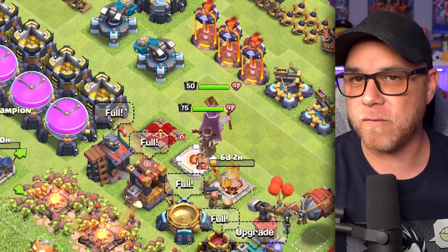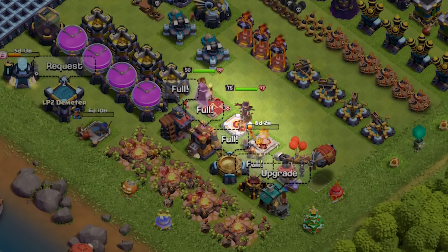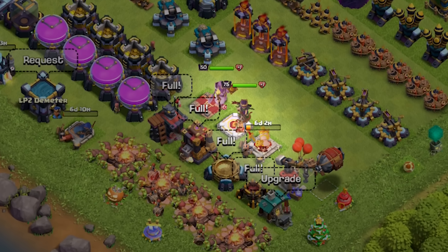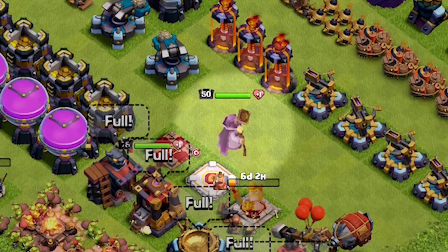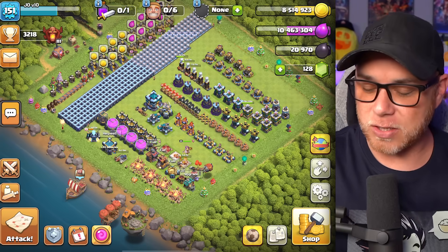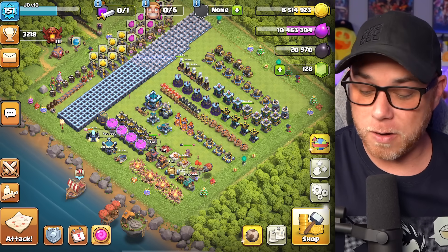We did the Queen and the Warden first, and then we did the King and the Champion afterwards. One of the things to mention is that if you want to max out all the heroes at once, it's best to upgrade all of them. But the biggest problem there is grinding Dark Elixir nonstop for three different heroes and the Elixir for the Warden at the same time — it's a lot of work. If you are really into the game, that's the best way to do it, but this time around I decided to split them up.